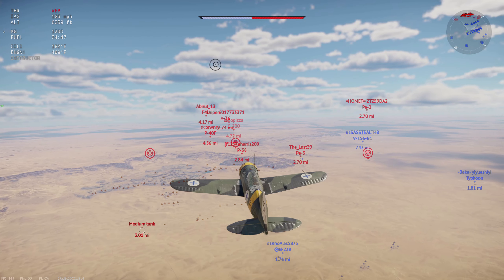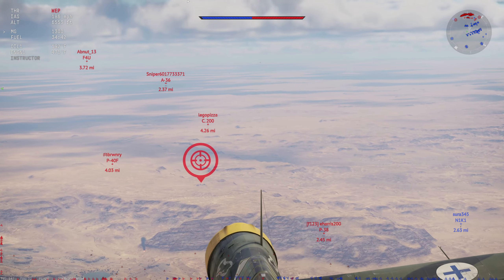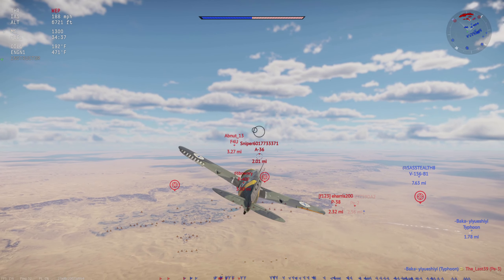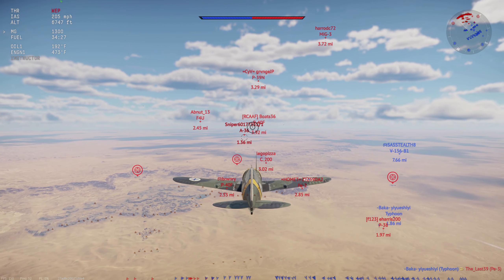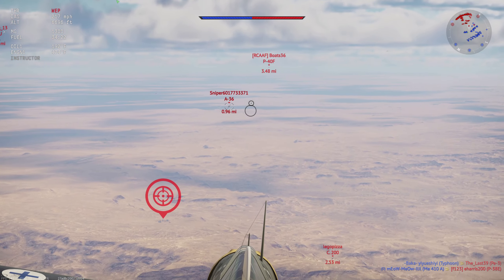Looks like IR is Italian. We're fighting America, Russia, and Italy. Going to the American place — what BR is this? About 8.36, two miles minimum. 3.3 P-40F, yeah. MiG-3. I'm gonna go for the A-36.